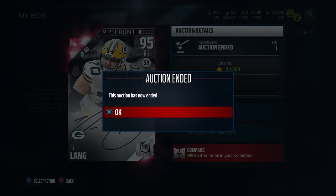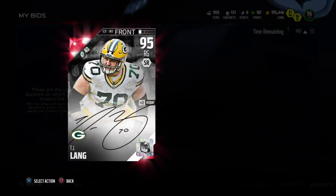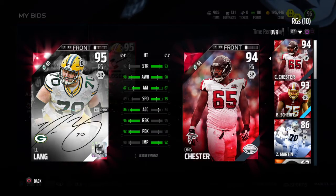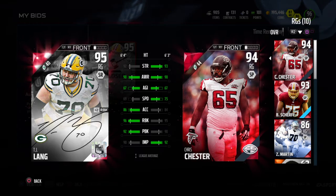Yo, what's up crew, welcome back to the show. As you can see, the auction just ended and we secured a new right guard to the team. He's a 95 overall and we got him for 119k — pretty decent stats on this guy. The reason I got him is really for one thing only: the two-plus run blocking. We had a 94, now we upgrade to a 95.